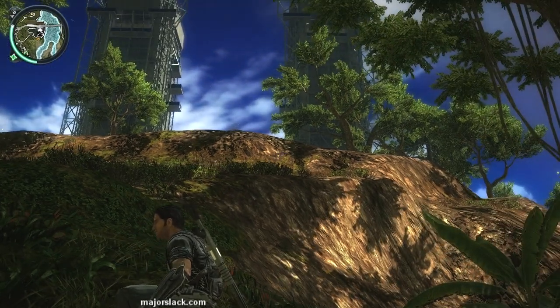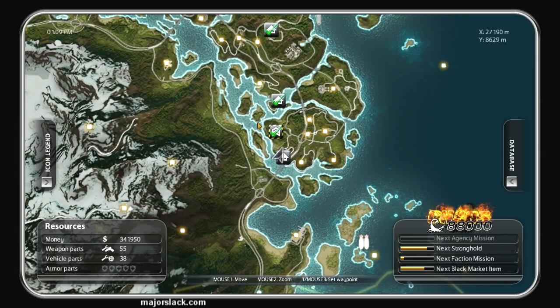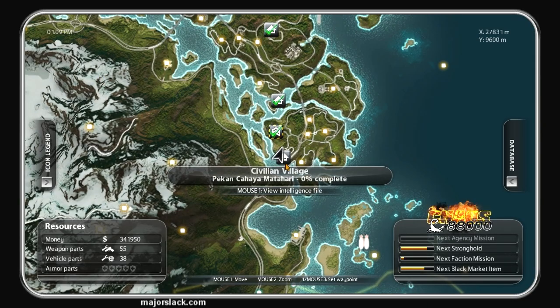Thanks for joining me again. I'll just walk through some more Just Cause 2. We last left off having just finished the previous location, Pulau Panao Kessel. We're going to take on this new location, continuing our run to collect 75 weapon parts. We're up to a whopping 55 weapon parts — if you've been following this walkthrough, that's how many you should have now.